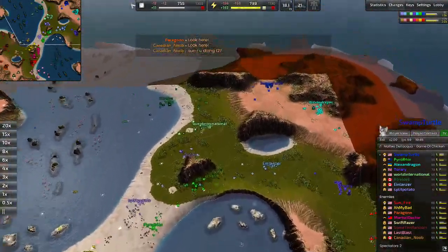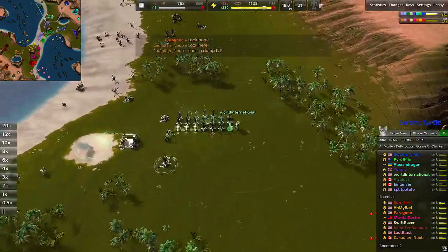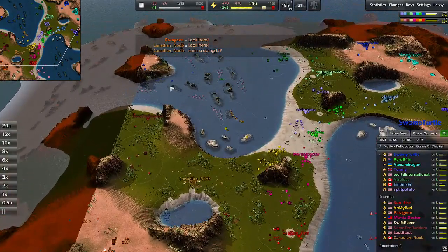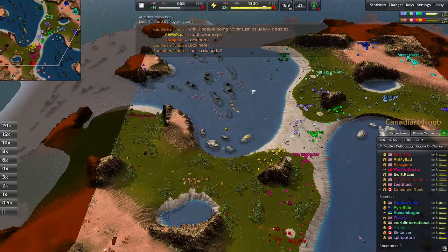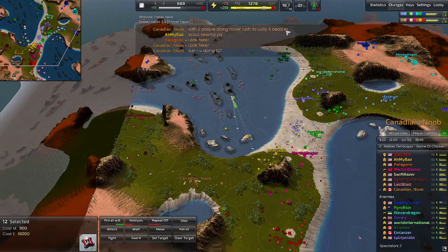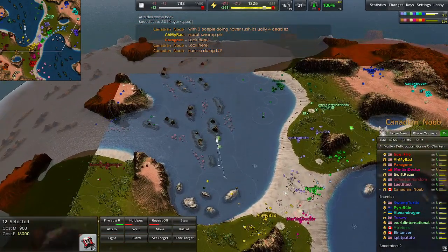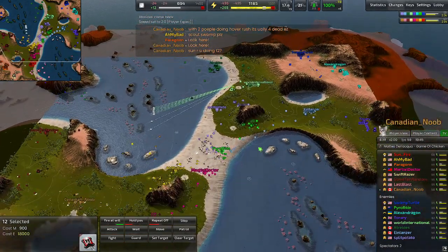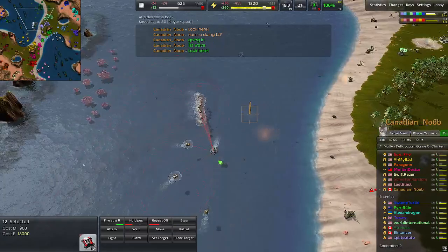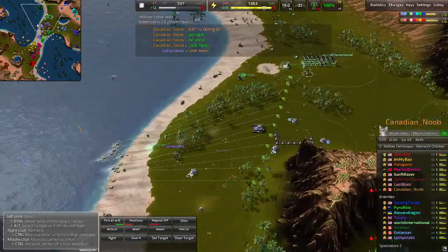This works really well on this map, especially when the players are disorganized and their buildings are all clumped together like this. They're a little salty at each other from the last match, which is the case here. There's 12 — now this works perfectly, boom.